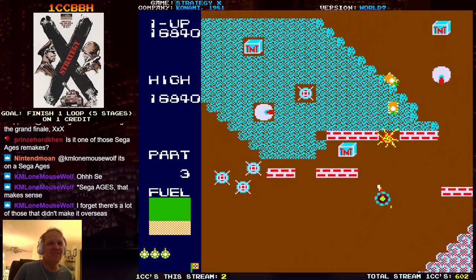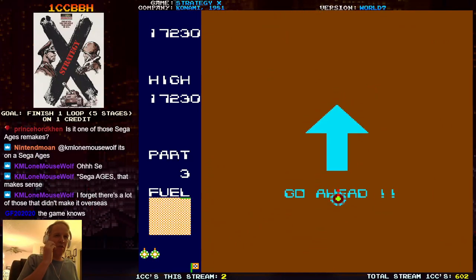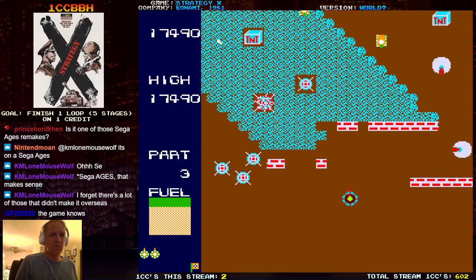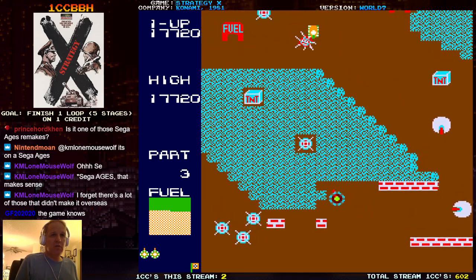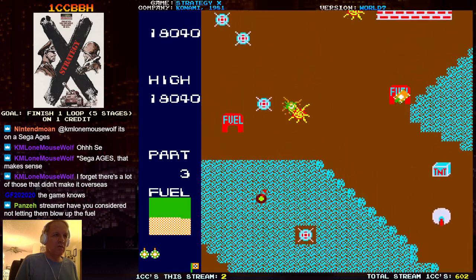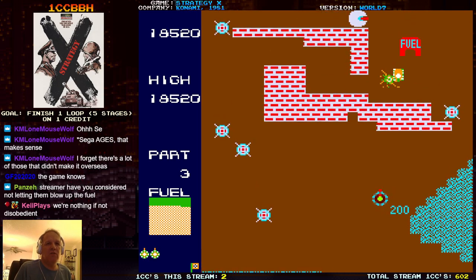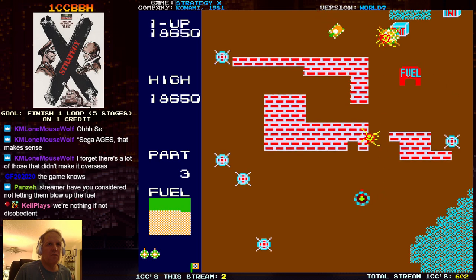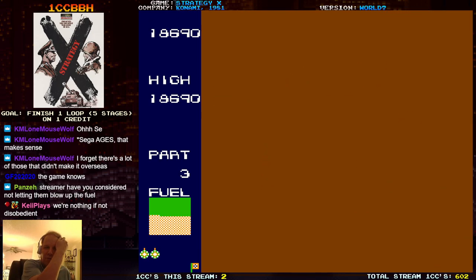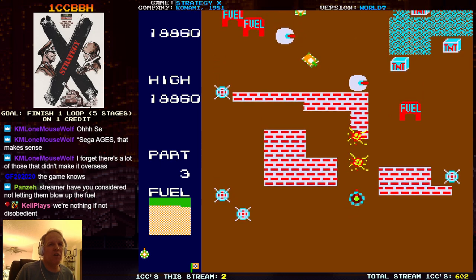Getting stressed here. I was probably gonna run out of fuel. Let's try it again. I consider not letting them blow up the fuel — what a good idea, I'll try that. That TNT is probably gonna take out the fuel if I shoot it. Yeah, this stage is hard. I was trying to control my shots because I was trying to get to the fuel.